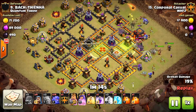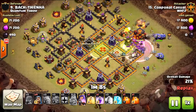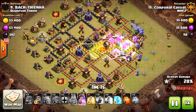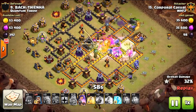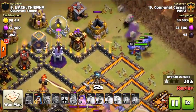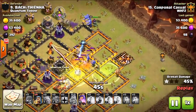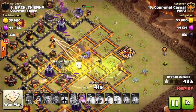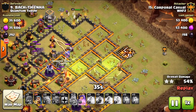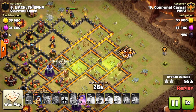The first example is Corporal Casual at number nine, doing a traditional golem drop using three golems and bowlers for funneling. The problem is he doesn't get those inside core buildings taken care of. He drops the jump spell and then drops the king, queen, and a bunch of bowlers. The outside buildings were funneled, but the ones inside the compartment are not funneled correctly — so look at all those bowlers just walking outside, as well as the friendly queen. Almost 50% of the kill squad is walking around shopping on the outside of the base.